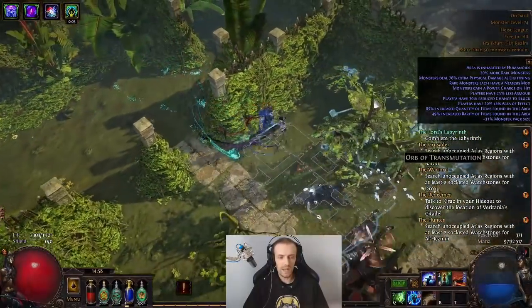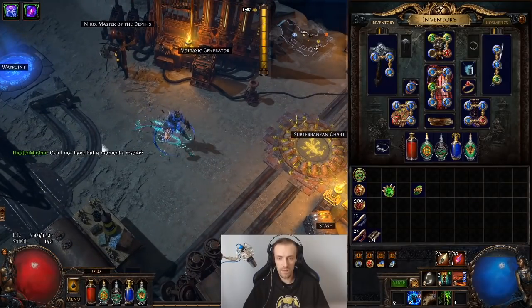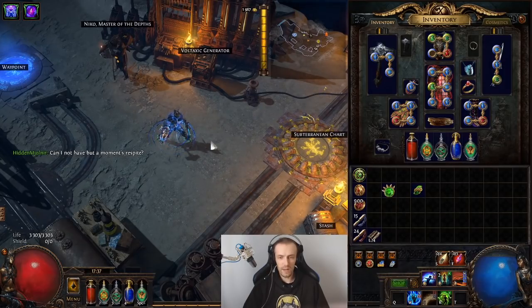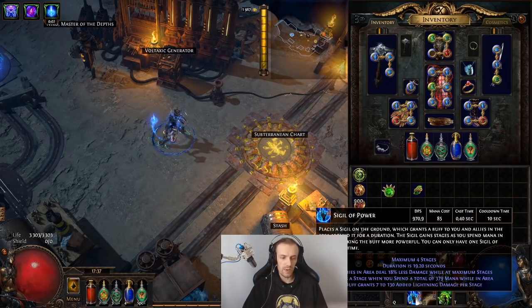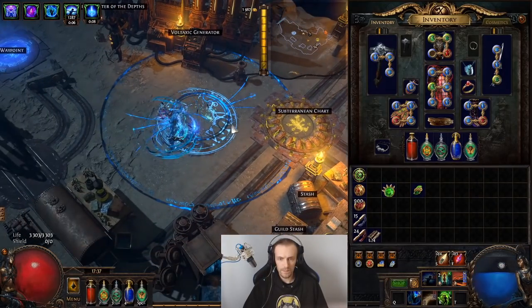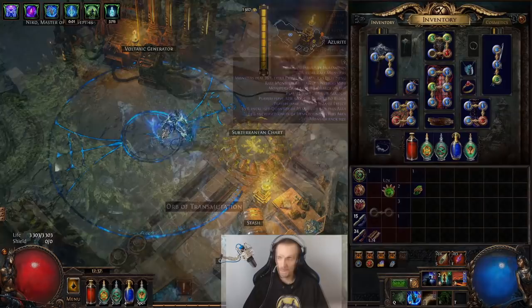You can also use Withering Steps. If you have Withering Steps and you perform any action, it kind of cancels Withering Steps itself. If I perform something — done, cancelled. I actually had Arcane Cloak on my left click because this is a Mind over Matter build and I was trying to get more damage. I was using Arcane Cloak, which gives a lot of lightning damage, and also Sigil of Power. But if you use Arcane Cloak while you have Withering Steps, it also cancels Withering Steps. So that wasn't really a good plan.